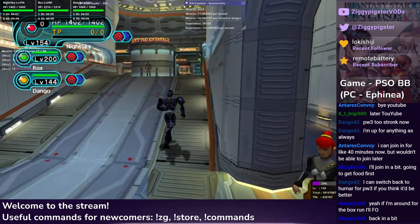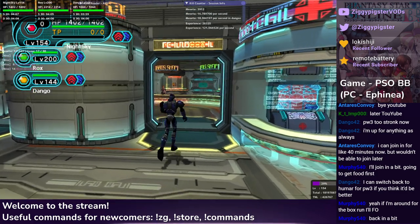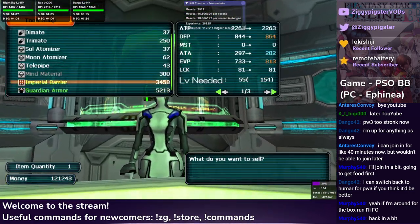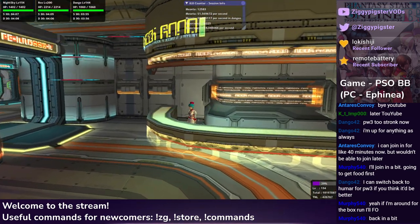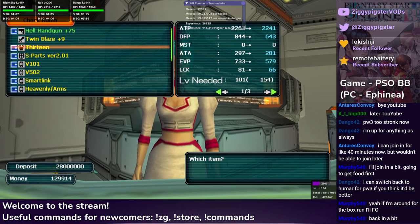Now we'll do a proper clear. Sky ID and Red ID are popular, but technically any ID works for the box run. It's very easy XP with Hell, in particular if you have V502. You do not need a V5 unit if you are just doing non-Anguish. But if you are doing Anguish, you should definitely take it with you, because 12% is a noticeable difference.